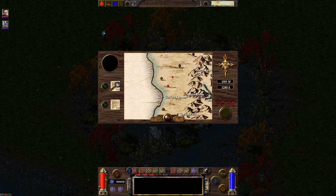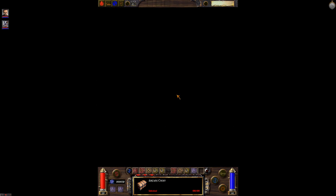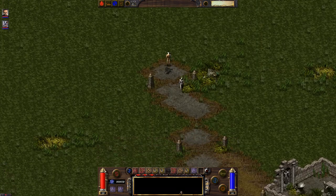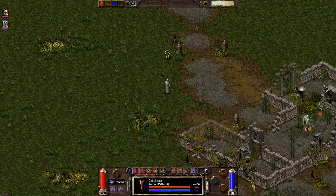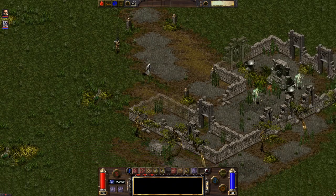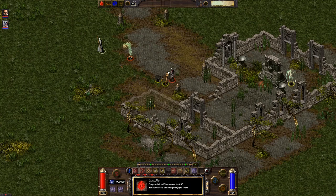As soon as you get close enough to it, it'll pop up. There it is — it took us there. What is this guy? A Grim Shade, level 30 — not too bad. I don't know how fast these guys are, but not too slow actually.